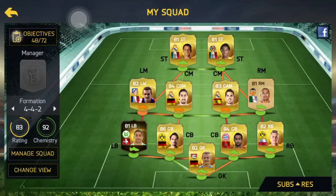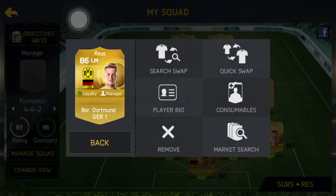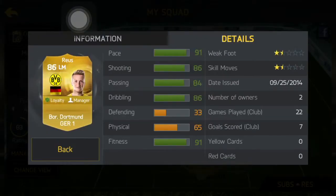At the left mid, we have Marco Reus. Marco Reus is definitely recognized by many players since FIFA 14. His pace of 91, shooting of 86, and passing of 84 is very good for a 1-2 game or fast attack through the wings.